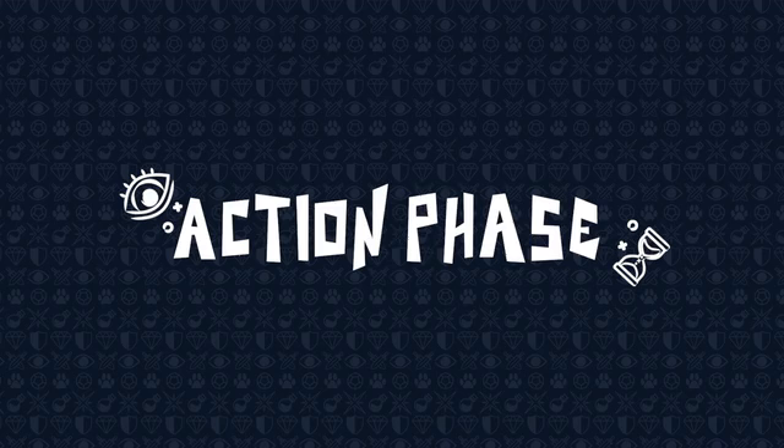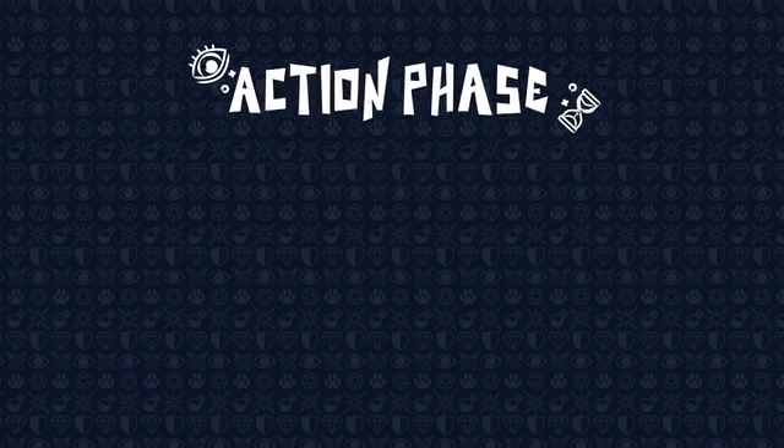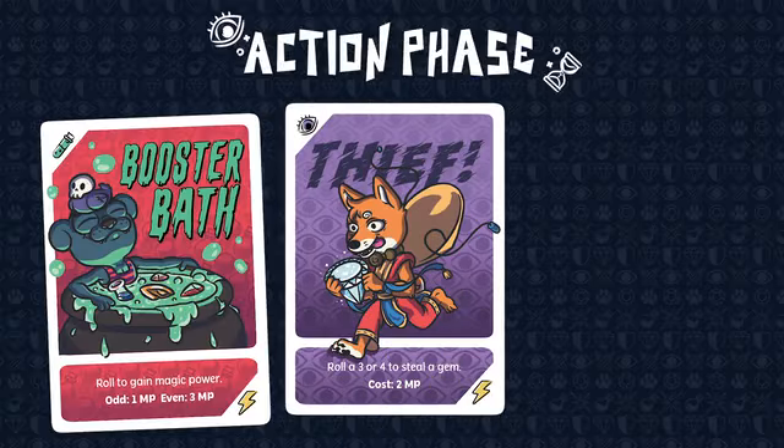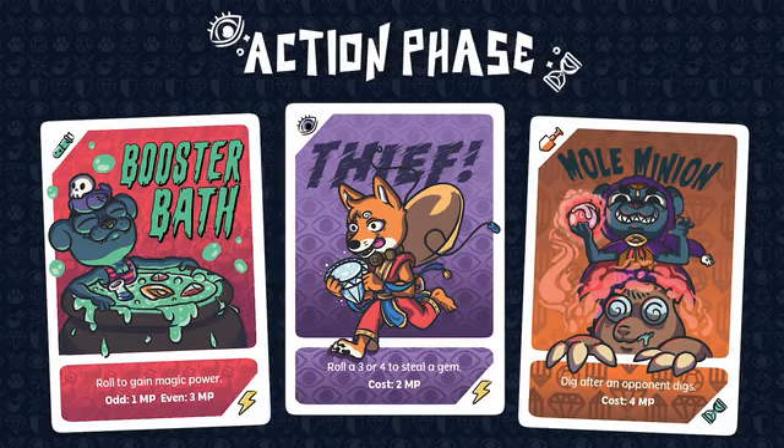Players can gain the upper paw by casting skill cards during the action phase. With different types and play styles, skill cards can improve your odds, thwart opponents, and help to quickly uncover the treasure that lies below.